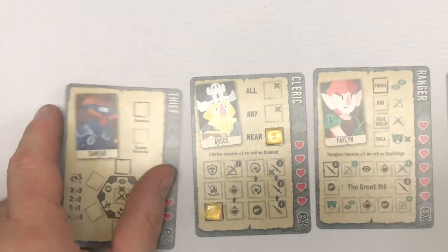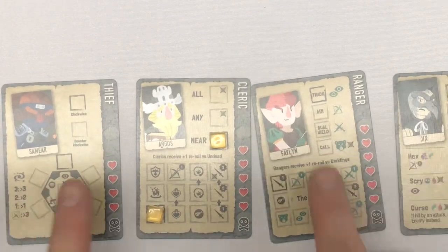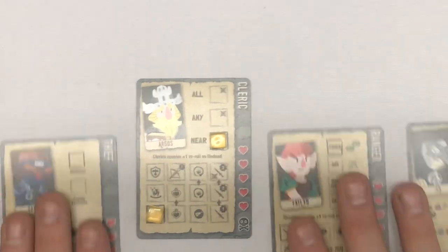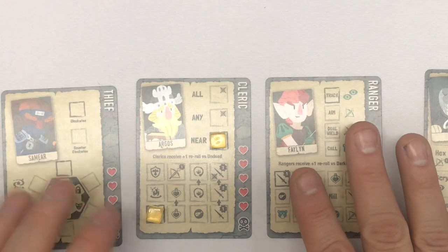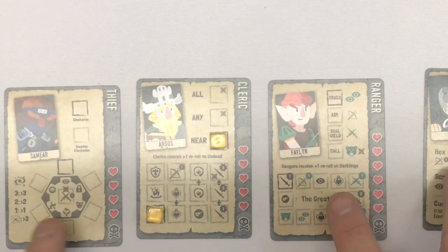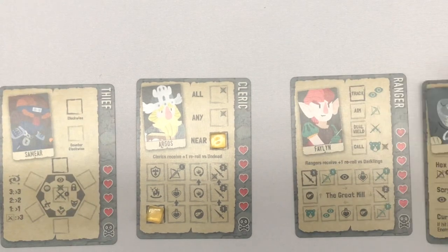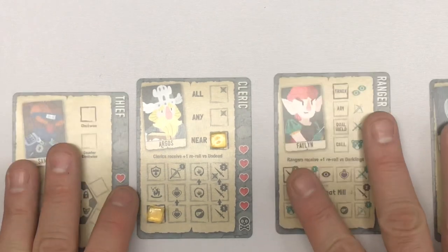So these are the other characters. These two are considered near the cleric. Any means any of the characters, including this one which is not near the cleric. And then all would mean everybody else other than the cleric.